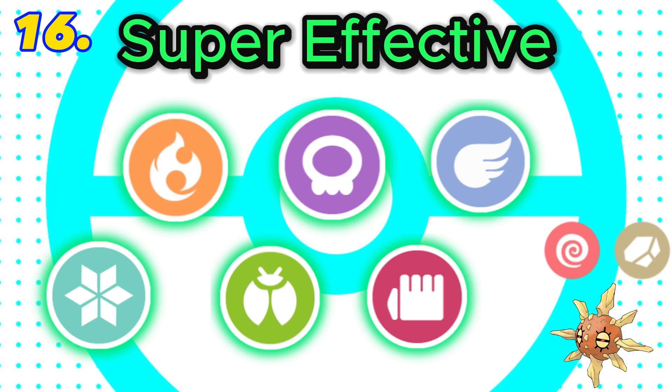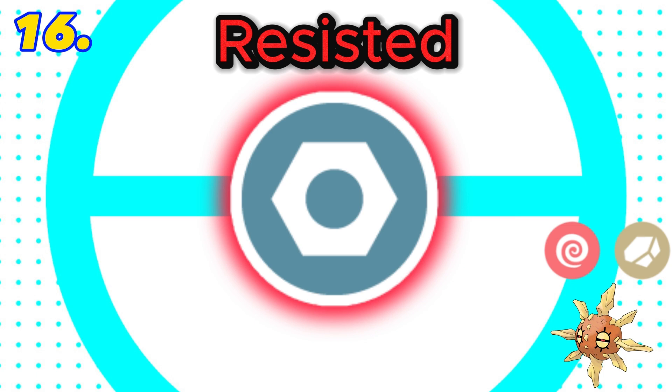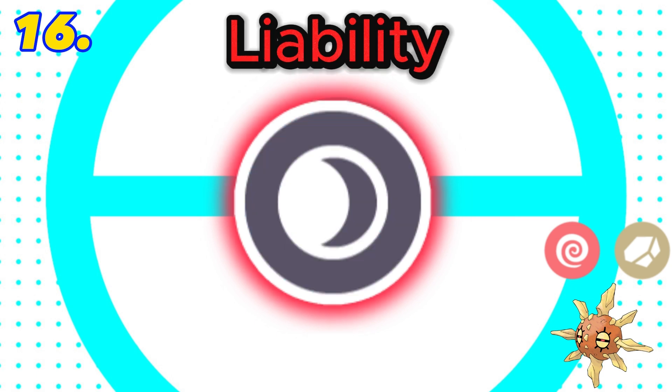In 16th is rock and psychic. This combination is super effective against 6 types with 5 resistances. It also has 7 weaknesses and both rock and psychic are resisted by steel, plus it has a liability to dark. Final score: negative 3.5.